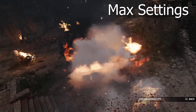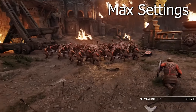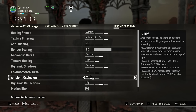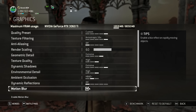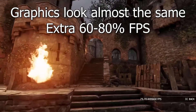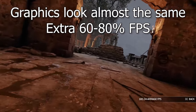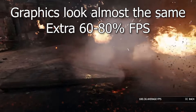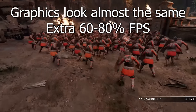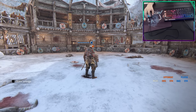Graphic settings — I can't say exactly what settings you should run since that depends on your setup, but here are five settings that increase FPS with minor graphical change. In order: disable Motion Blur, set Dynamic Shadows to Off, Ambient Occlusion to Off or HBAO+, Anti-Aliasing to Off, and lastly Render Scaling — which has by far the biggest effect but also the biggest visual trade-off. Change them one by one and benchmark until you're satisfied with your FPS-to-graphics ratio.